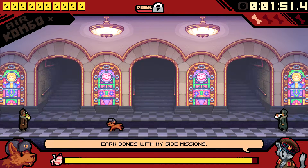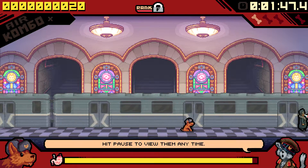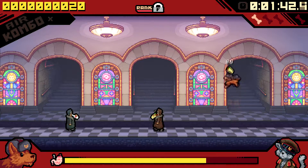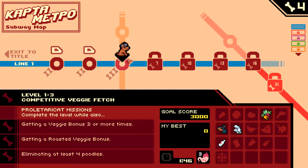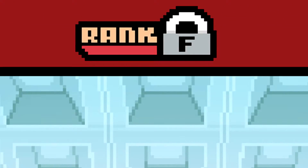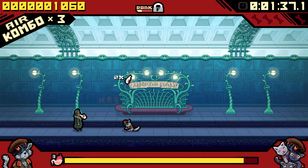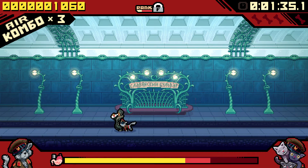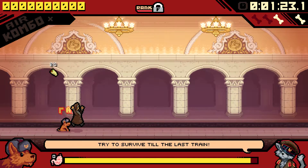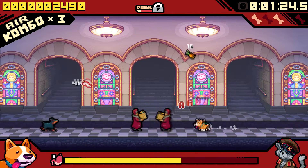You play as one of these pups, running behind commuters carrying their hard-earned lunches and barking at them to scare the shawarma out of their hands. It's a simple yet elegant formula that, surprisingly, ends up providing a ton of fun. Just stealing uncooked shawarma isn't enough to get through most levels, so you typically need to rely on bonus points for catching food in midair or juggling highly explosive vodka to rack up a combo multiplier.